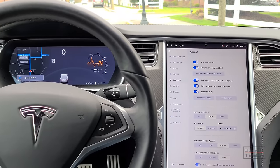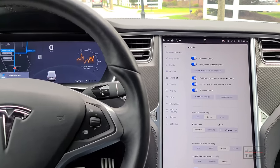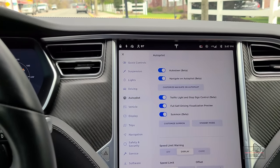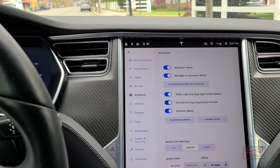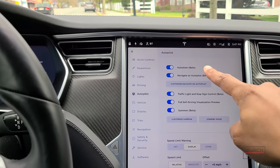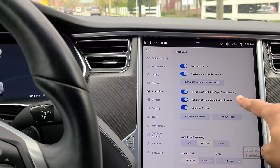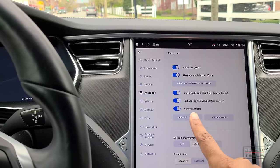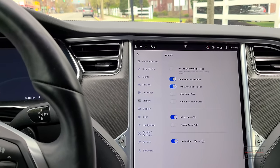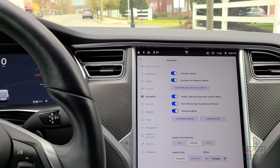Before we get into that, I just wanted to address one point about it being in beta. A lot of people in the comments are saying my expectations are a little bit too high because it's in beta. The entire autopilot suite is in beta — that doesn't mean it's early, it just means it's a work in progress. Auto steer has been in beta since 2015, Navigate on Autopilot since 2018, and the latest traffic and stop light control is in beta. Even Summon and the auto wipers are in beta. It really just serves as a legal disclaimer.